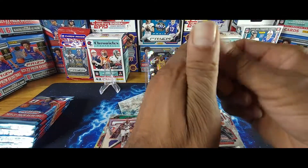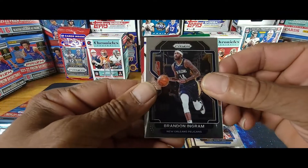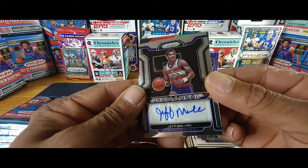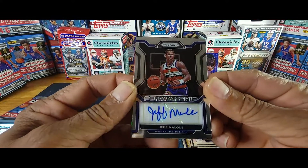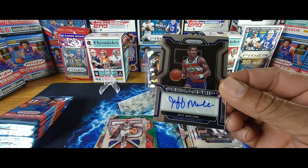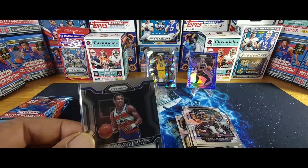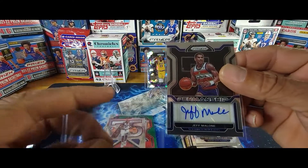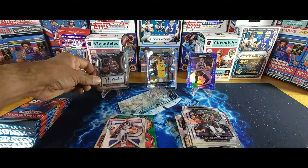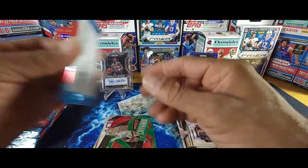Last pack for Blaster One: Nowitzki, Ingram... oh! A Jeff Malone autograph — old school Jeff Malone, nice penmanship! My first autograph from Prizm Basketball! Look at that, look at that guys, nice autograph Jeff Malone. Then Dominique Green and Paul George to close out Blaster One.